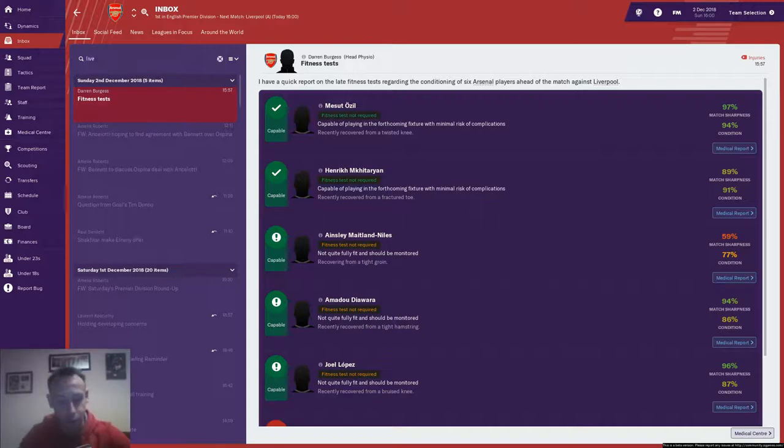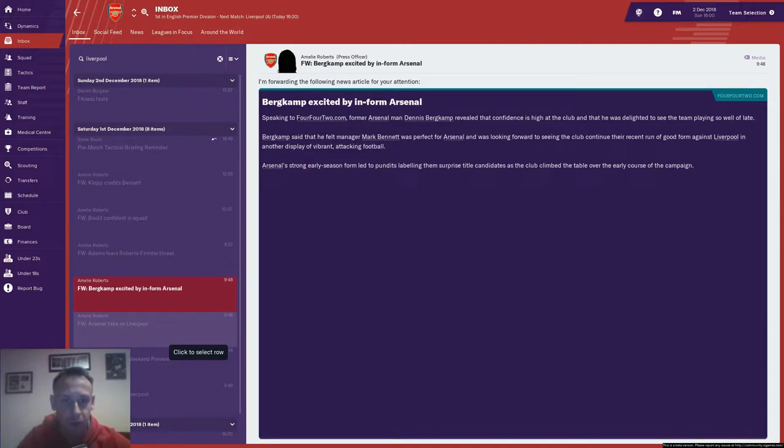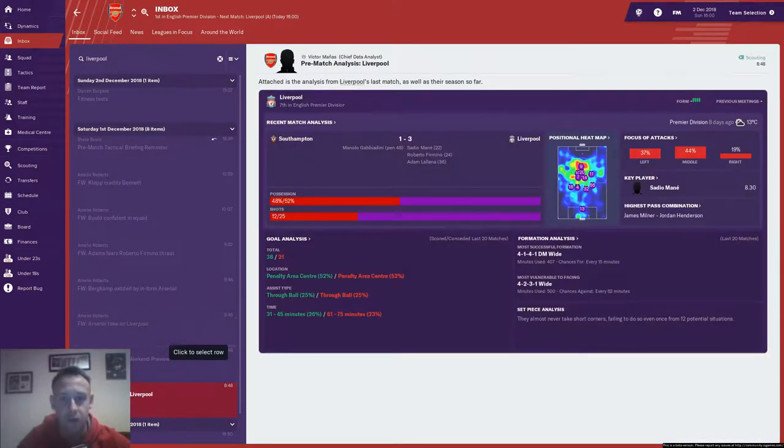The scouting report has picked up a couple of interesting bits. Ozil's back, which is good. Mkhitaryan looks a little bit short of match sharpness and physical condition but he'll probably make the bench. Diawara, who picked up a knock in our last game, is probably going to miss it. Joe Lopez as well is just a little bit under. Now looking at the analysis from their last match, it seems Liverpool attacked down the left very well, which is a problem for us because we leave the right-hand side very open.